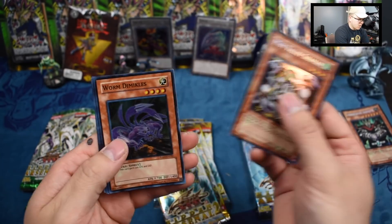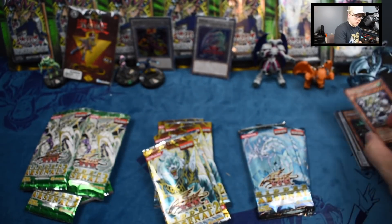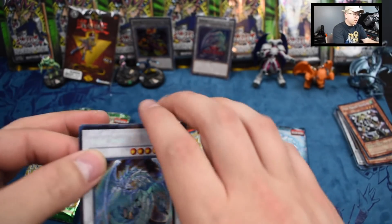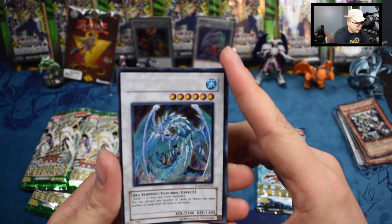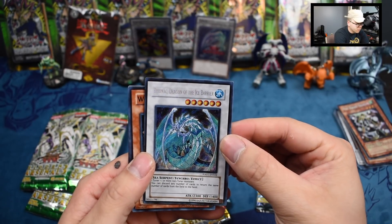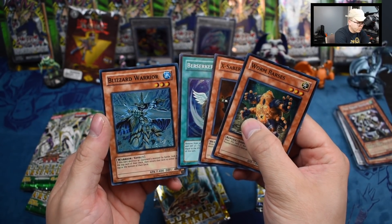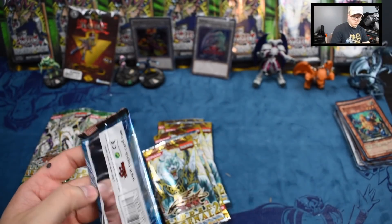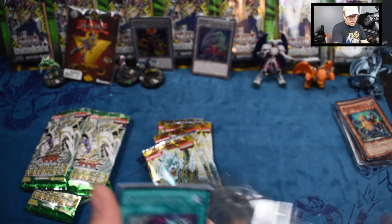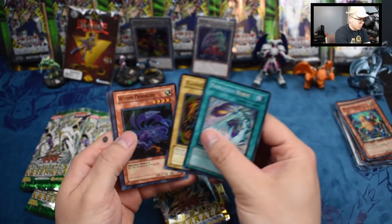Miss Dally Shaman, Worm Demise, Flamvell Guard, XX-Saber Faultroll, and a Detonator. Oh, here it is - we got a decent card right here, son. Check this out - we have a Brionac, Dragon of the Ice Barrier! You can discard any number of cards to return the same number of cards from the field to your hand. Nice, that's a good pull! Worm Barses, Berserker Crush - that's pretty cool - and a Blizzard Warrior. Wow, check that out - that's pretty dope guys. We actually did pull the highest valued card in the set, which is Brionac, out of these packs.